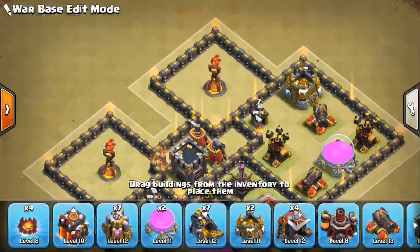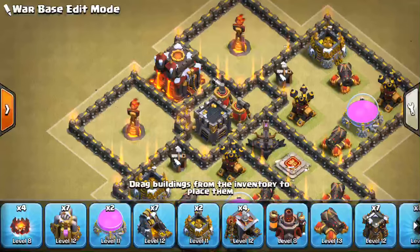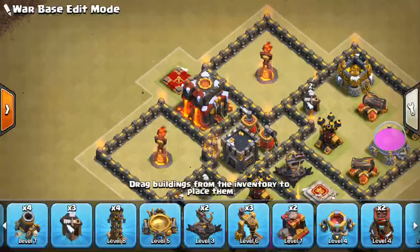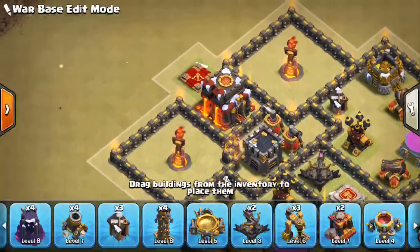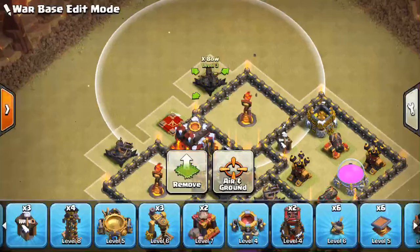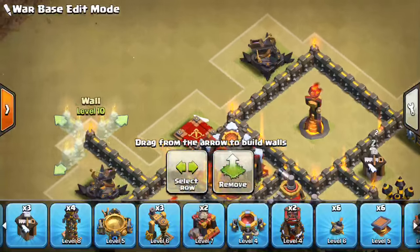So we want to put some HP right here—I think the Town Hall. Just throw that guy right in between them, really make it difficult to bridge that gap. Then we'll put the Queen immediately after right here. We can probably just start to fill in defenses to a certain extent. Put X-Bows on either side—they can't reach those air defenses, which is good. We'll put one over here as well.